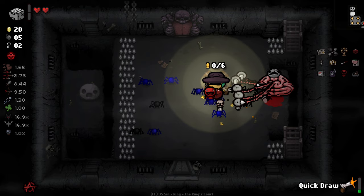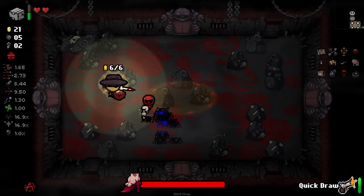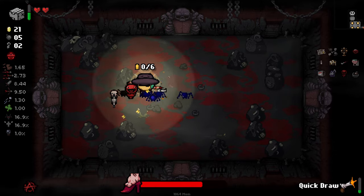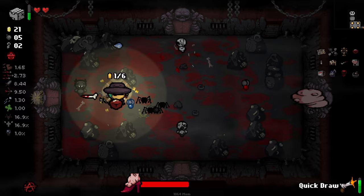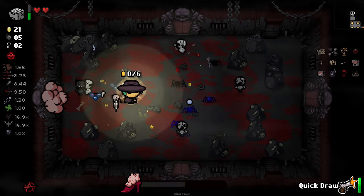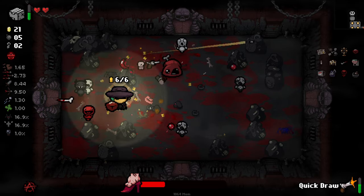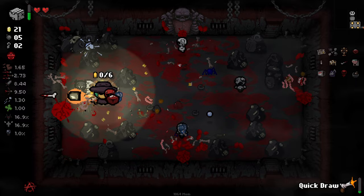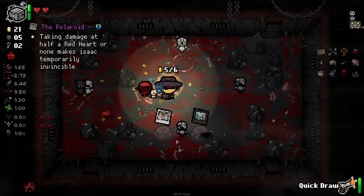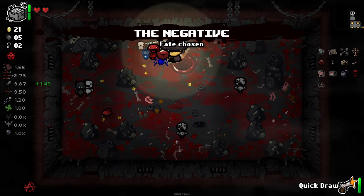And here's the boss — judgment. Look at that damage that we can output there — amazing. How did that not hit you? Go, mini Isaac, fire your extra shots. I'm going to take the negative here because I'd like some extra damage, and we'll keep on going down.